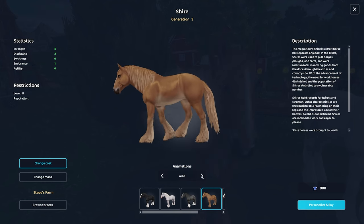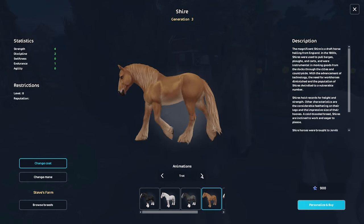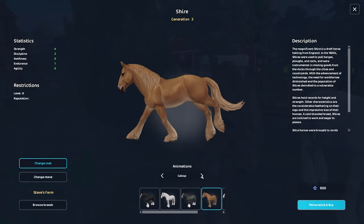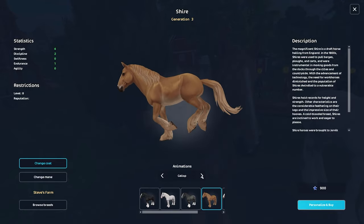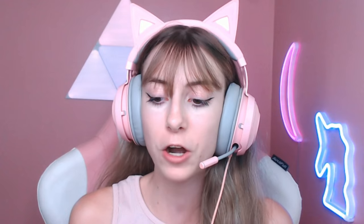The first category is pricing of the Shires — old version versus new version. With the release of the new Generation 3 updated Shires, the old Shires got a price decrease. The old Shires win this round with only 475 star coins, which is around the price of two good shirts. The new ones cost 900 star coins, which is more expensive, though it's not currently the most expensive horse in game.